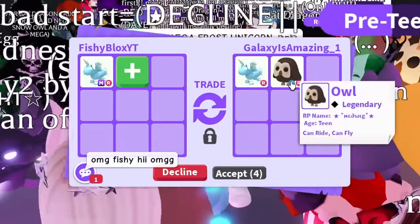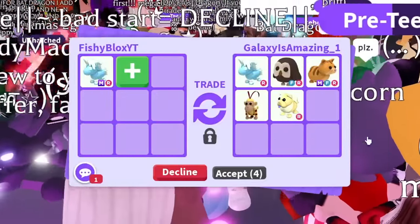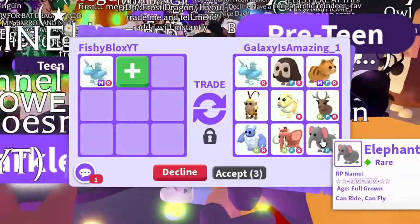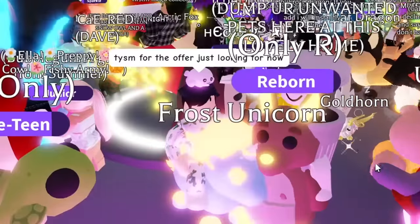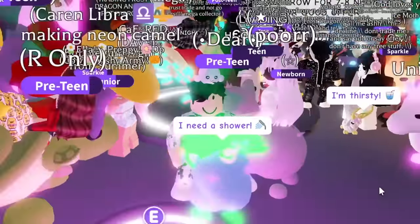The first trade started off with an owl, mega ginger cat, a frost unicorn, the monkey king, a golden chow chow, the neon frost reindeer, the neon right yeti, the neon fly ride woolly mammoth, and a fly ride elephant. I told them I'm gonna think about it — it's too early to decide since there are so many people in the server.